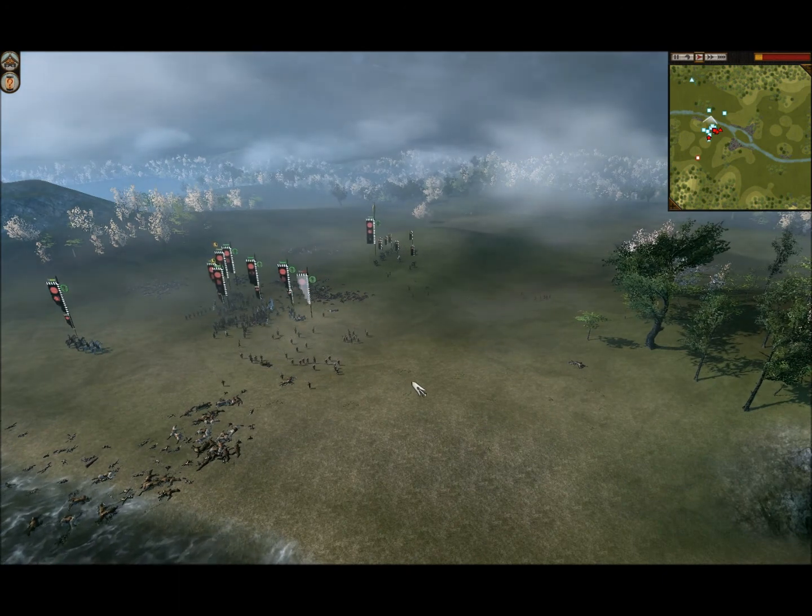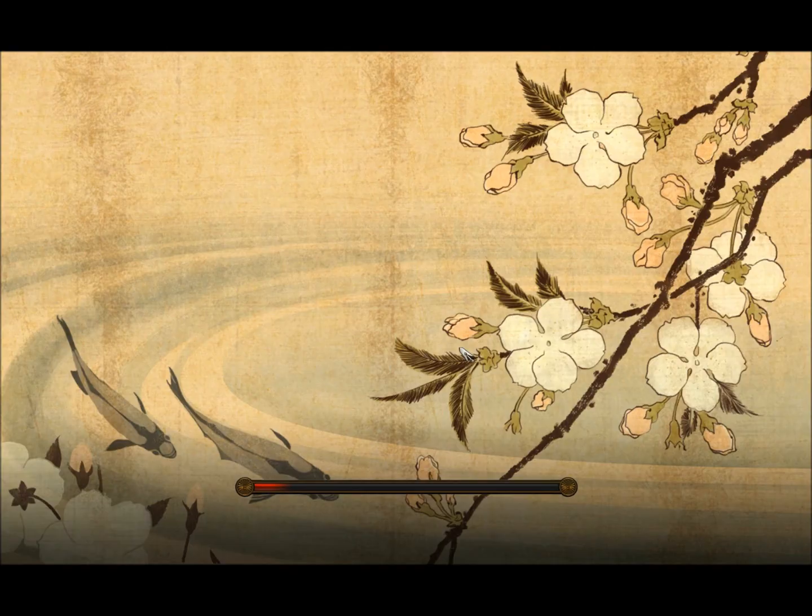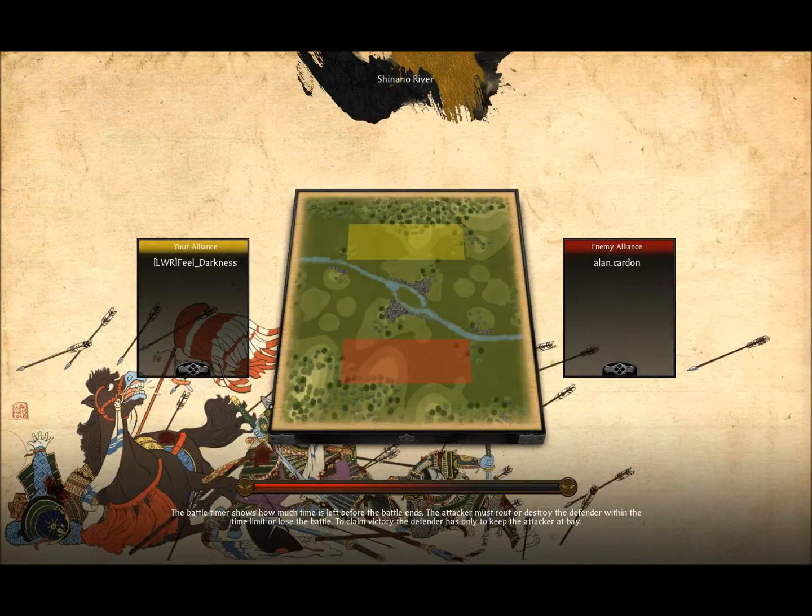I actually have one more match to bring you guys, because this one was not that long — I'm going to make a longer one today. I figured you guys would like a two-battle, one video. I'm here with my second battle. This is another fight on the Shinano River map, and I'm versing an opponent named Elan Cardon. I changed my name to LWR Field Darkness again — I think this is actually a day after my previous fight, when I started playing Napoleon.